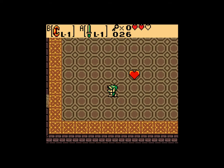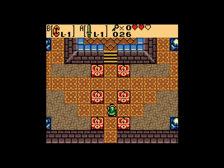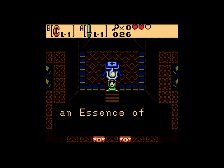And he drops a heart container, which I will not pick up, because I'm three-heart challenging. And we get the first Essence of Time — the Eternal Spirit.